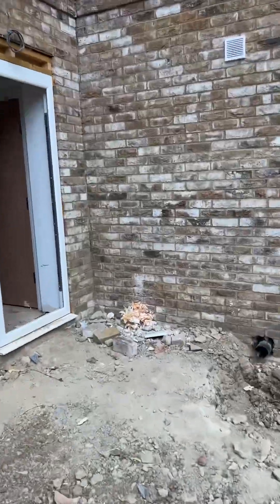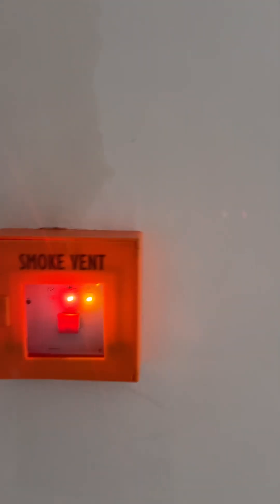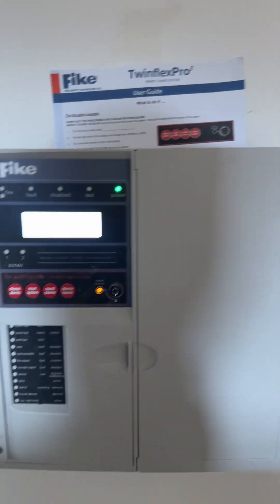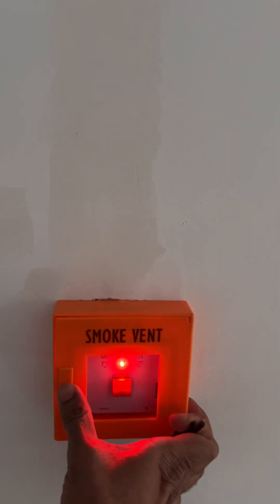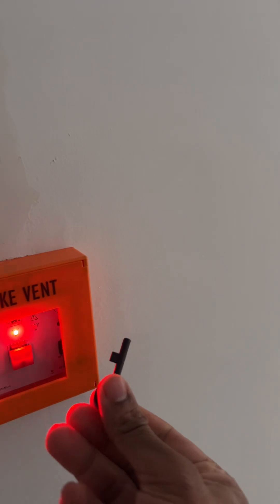I'm going to shut that window. You have to reset the fire alarm panel first, and then the AOE. It's triggered — I have to reset this first. Take the alarm key out — keys here — now reset.